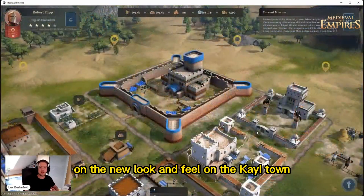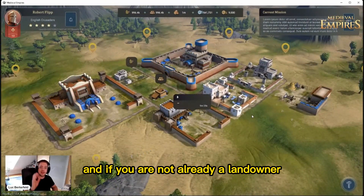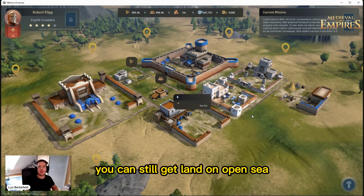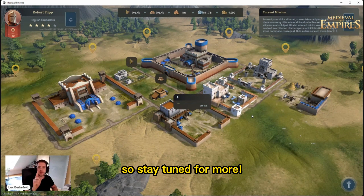Let us know what you think about the new look and feel of the Kai Town, and smash that like button. If you are not already a landowner, you can still get land on Open Sea — landowners will be the first to have early access at the end of March, so stay tuned for more.